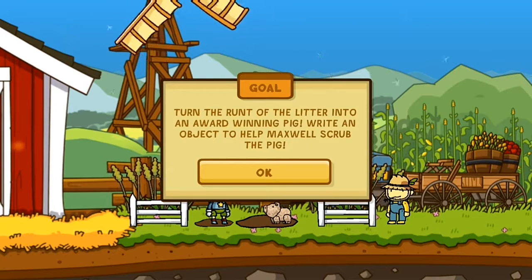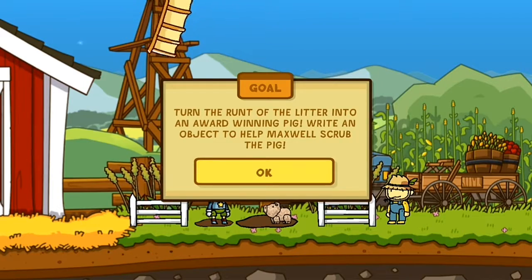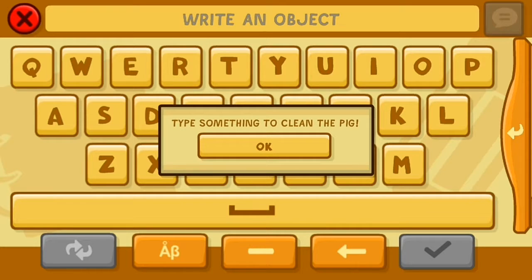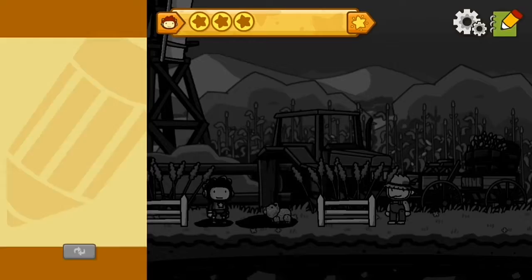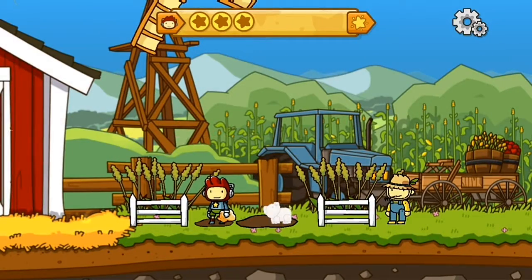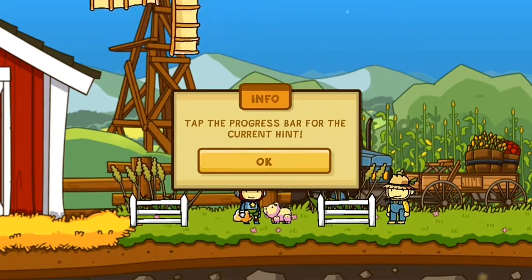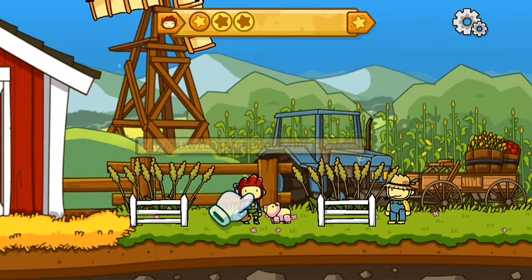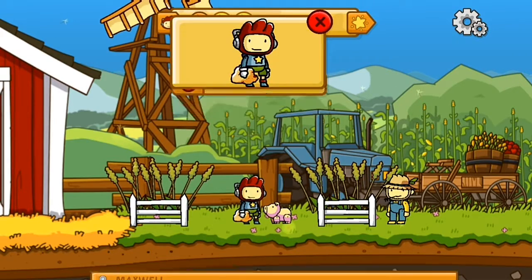Turn the runt of the litter into an award-winning pig. Write an object to help Maxwell scrub the pig. You could type a sponge. Drag this to Maxwell and use the object to clean the pig. There we go. Tap the progress bar for the current hint. Tap Maxwell to remove the scrub. Remove.